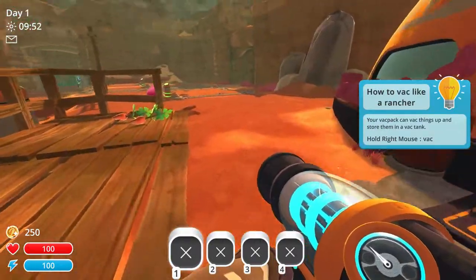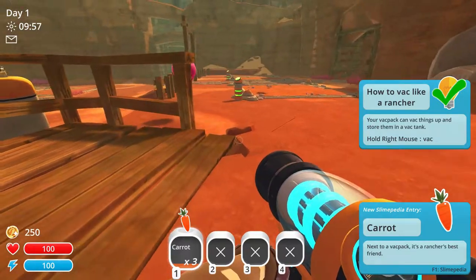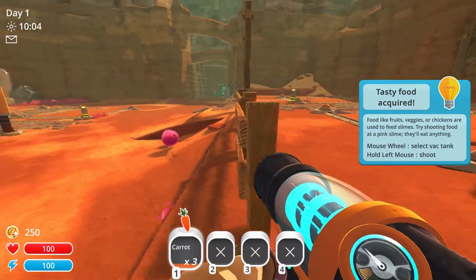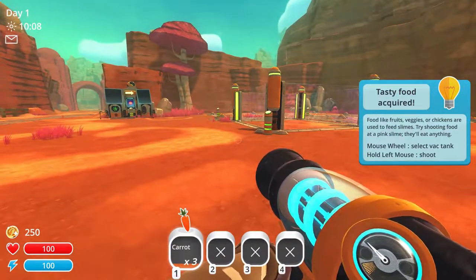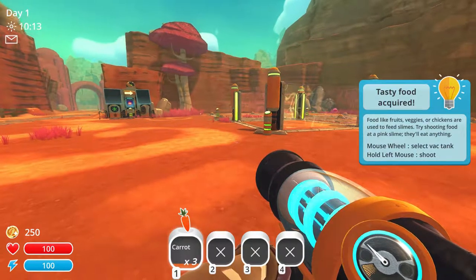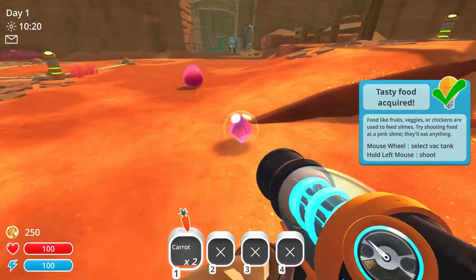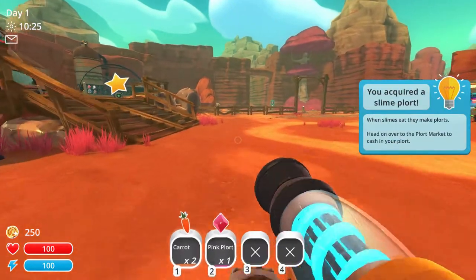Hold right mouse to vacuum stuff — wish I had that in real life, it would make things a lot easier. Let's get these carrots here spawning right next to us. I'm just gonna follow the tutorial. Slime pedia entry — food required. Food like fruits, veggies, or chickens are used to feed slimes. Try shooting food at a pig slime — they'll eat anything. Hey fella, lovely. I'll take that slime plort.